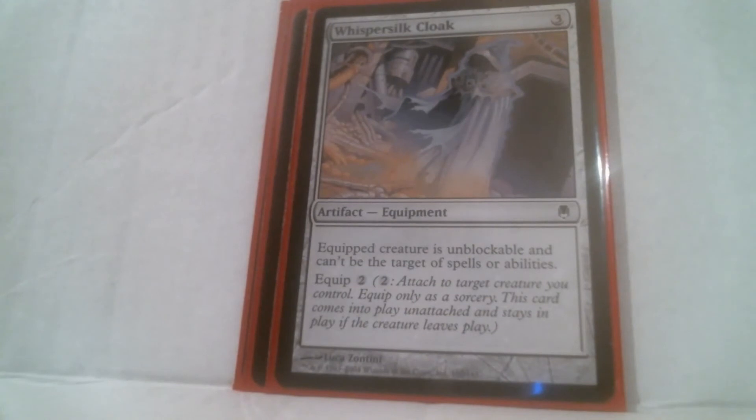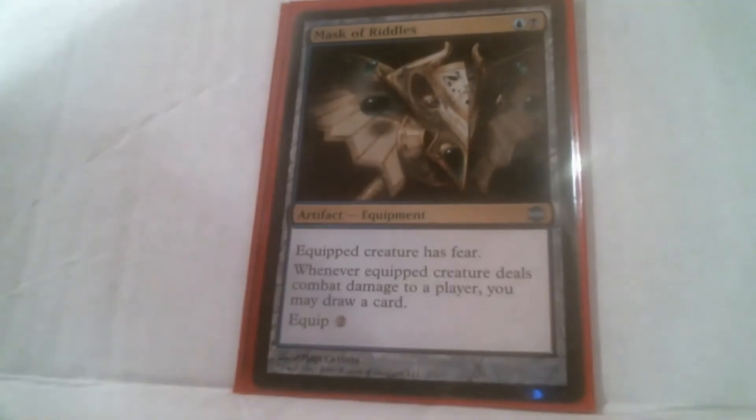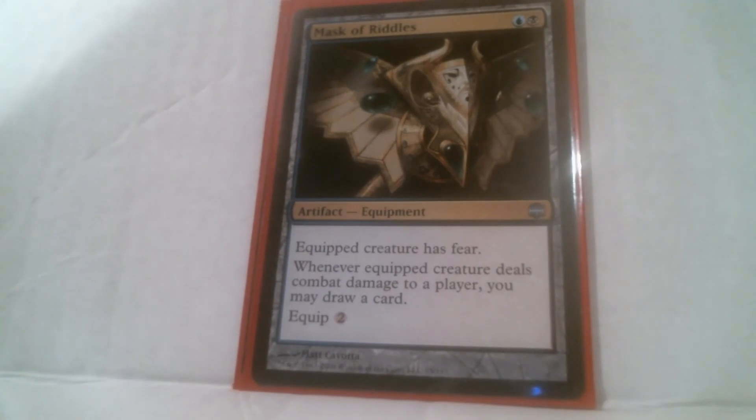With the Silkcloak, Unblockable is good and Shroud is good — not an honorary card in my deck, but still a good card. Then you have Mask of Riddles, which gives the equipped creature Fear, and when it deals combat damage to an opponent, I may draw a card. Fear is like Intimidate but better. Fear can't be blocked by black and/or artifact creatures. Intimidate can't be blocked by creatures of the same color and/or artifact creatures. Fear can go on any kind of creature and they can't be blocked except by black or artifact creatures. If it were Intimidate on a blue-black creature, there'd be blue, black, and artifacts that couldn't block it — with Fear it's only ever black. Therefore, Fear is better than Intimidate.